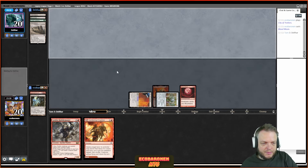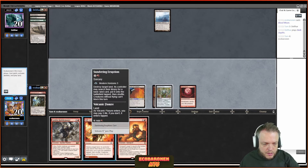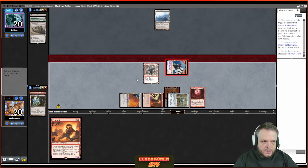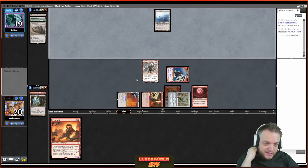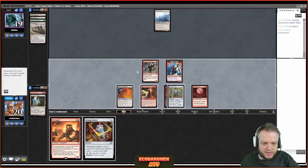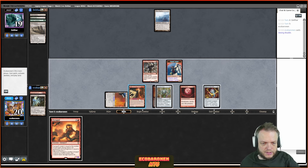My opponent will be looking for a disenchant effect to get back into this game. Play land, play Rabble Master, commence the beatdown. I don't know if my opponent is on actual lands or a depths strategy, but if my opponent manages to kill my Blood Moon I'm losing on the spot — Dark Depths coming in without counters will just be bad news. Let's play Vexing Bauble to shut off Mox Diamonds.